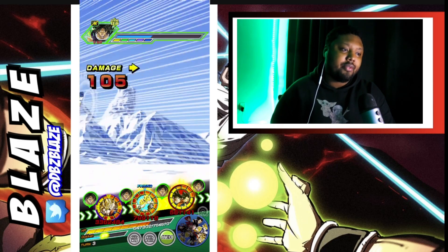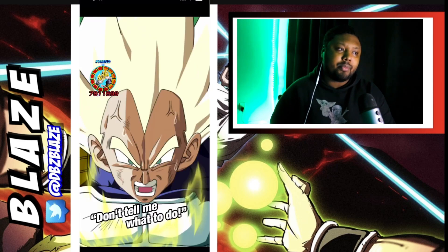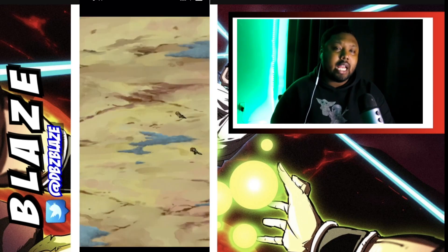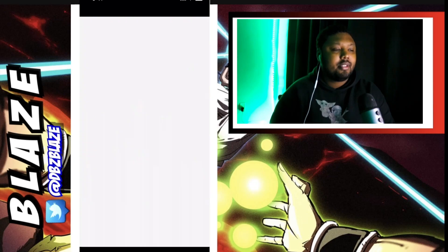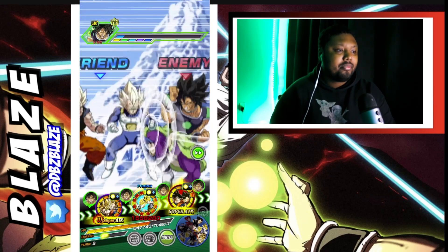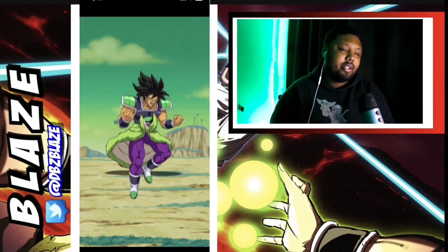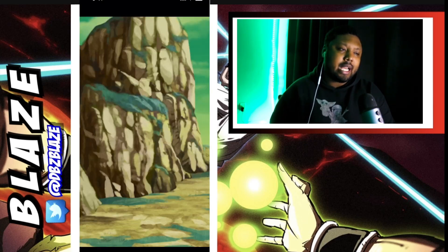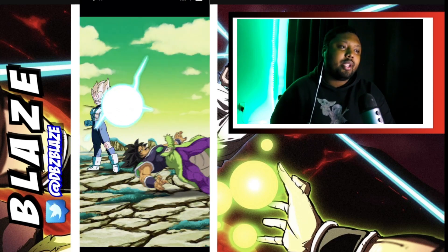We need to barely transform with Gogeta — that's what we want here, to get the Scouter effect. There's a double super — so they need one more super. I don't know exactly how many hits we need from these guys, it's very hard to keep track of, especially if we need two of these characters.